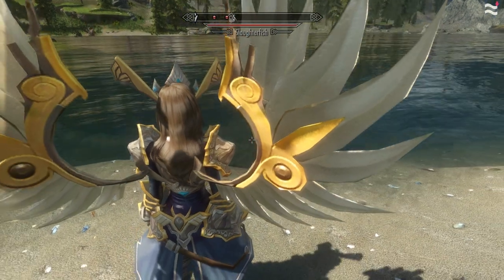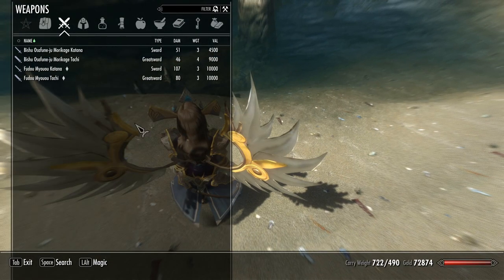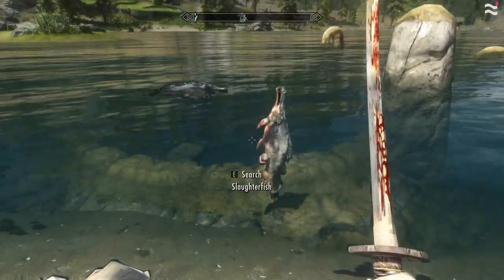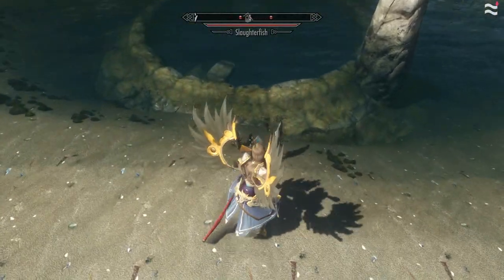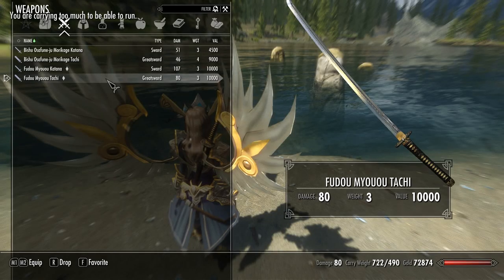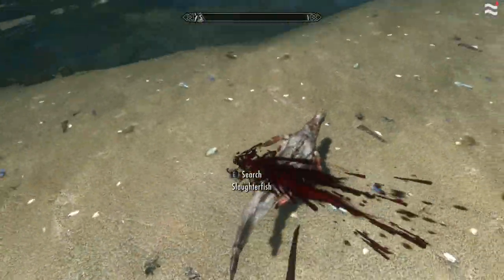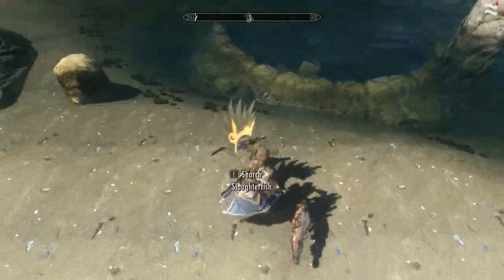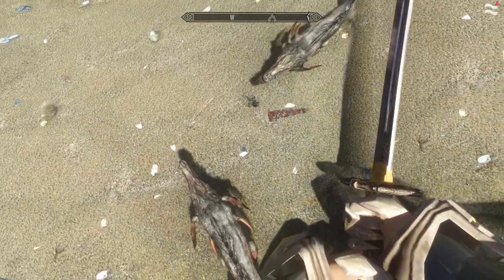Now let's test these weapons on the most dangerous inhabitants of all of Skyrim — the deadly slaughterfish. We are going to test one of the two Katanas because both have the same animations and look similar anyway. This is the first-person view of our impending doom with the Katana. Third person. Now we test one of the two Tachis — first person view of this epic fight. Third person. Alright, you got me. I just wanted to kill slaughterfish because I wanted some slaughterfish sushi.